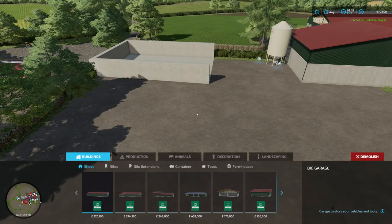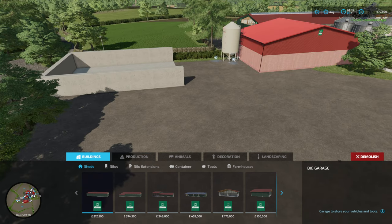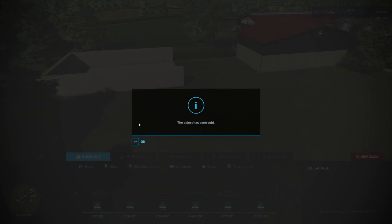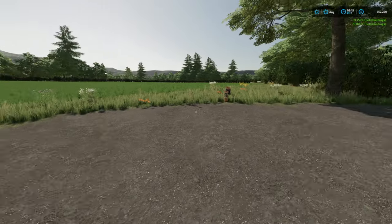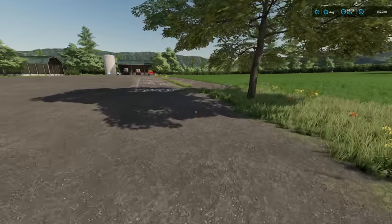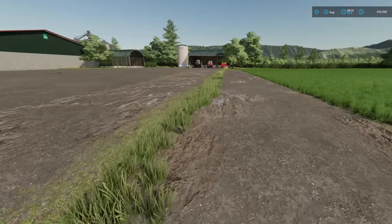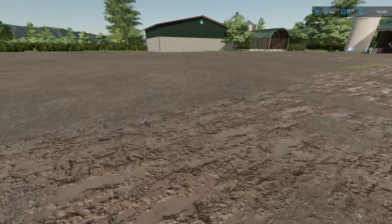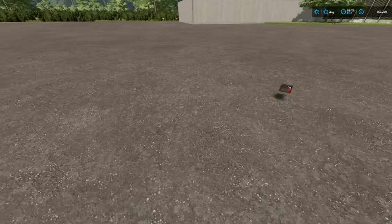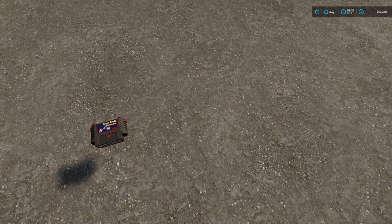We can really make this our own - you can obviously sell anything you like, which is a nice little touch. It allows you to place the smaller, older ones here if you wish, or you can have the newer more advanced silos. And look at that - we've got a cart wrench there, I didn't know that was there. Bonus!